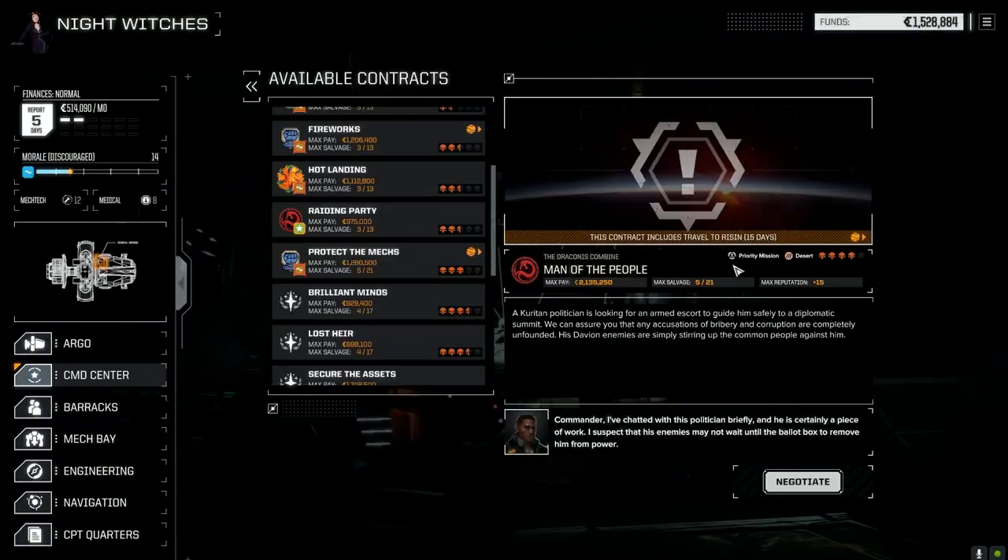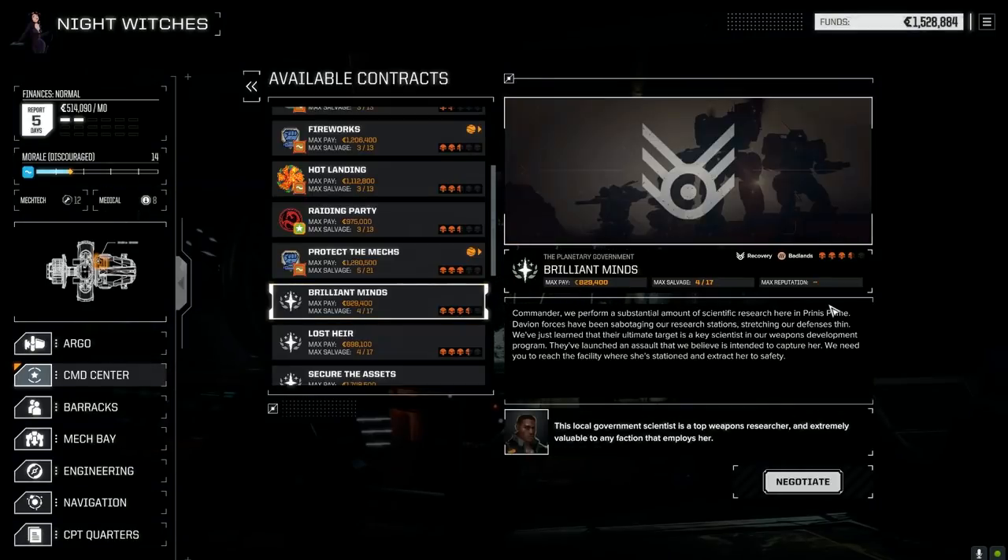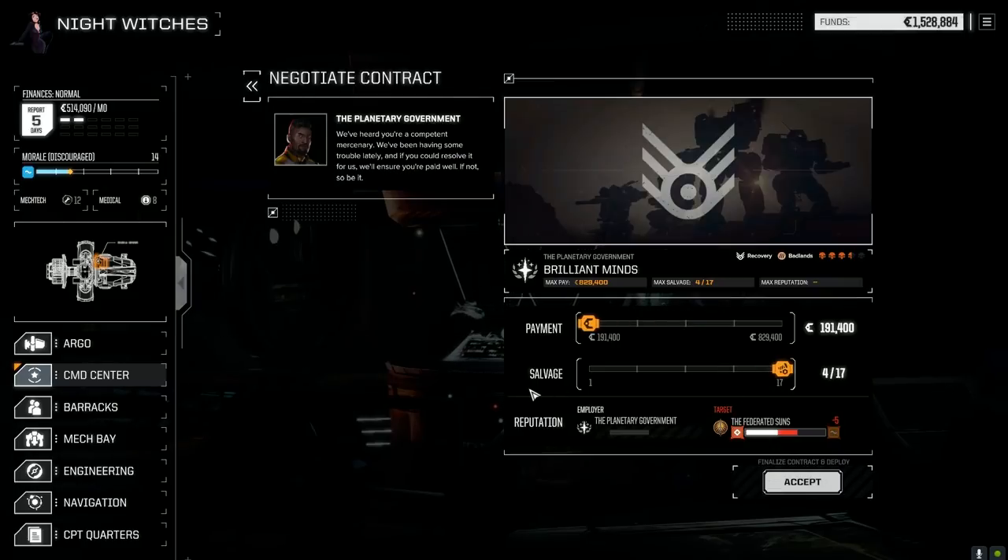I've isolated the one I want to start with today — I'm going to try a Brilliant Minds contract. It's basically rescuing a scientist in a facility. We're going to try this one. I don't know how we're going to do on it — 417 difficulty. We're going to negotiate and take full salvage. I'm hoping we pick up some good mech parts on this one.